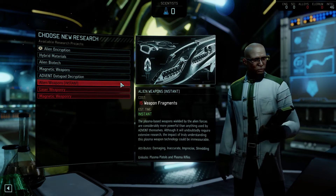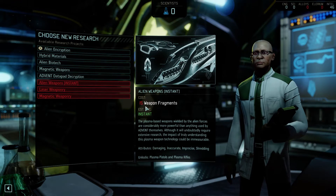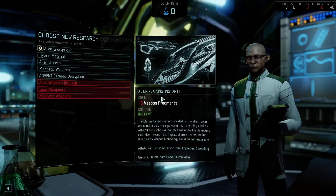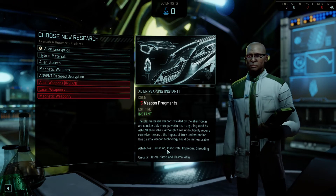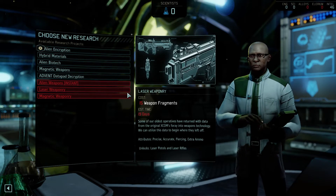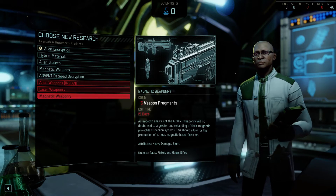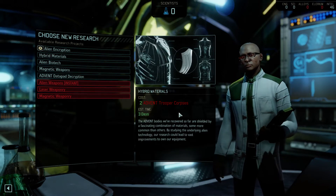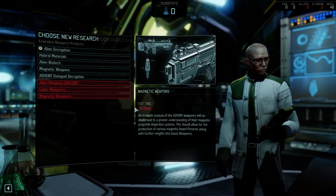With the plasma pistol, the alien weapons technology research becomes instant. All we need is a few more weapon fragments and we can instantly access plasma weaponry to shred and destroy the Advent. If we'd gone against one of the other bosses we'd probably get instant laser or magnetic weaponry, and there's one boss that unlocks plated armor as well.